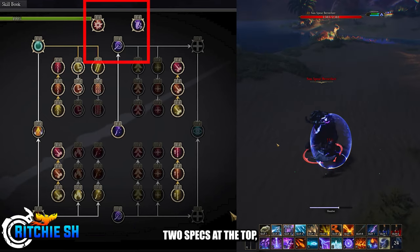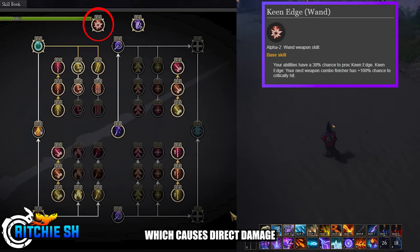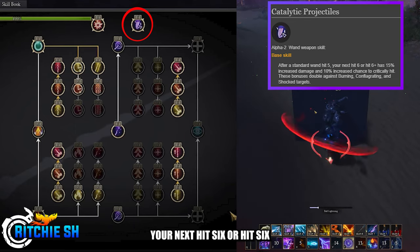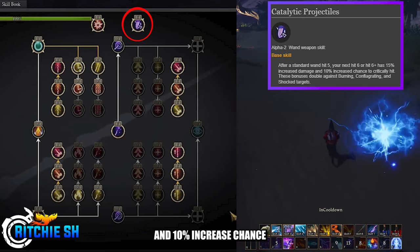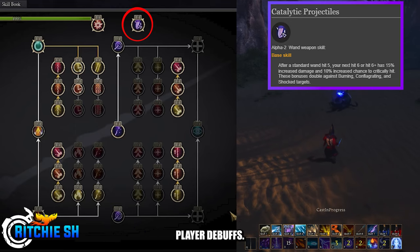The 2 specs at the top allow you to choose which skills you wish to unlock. The ones selected for this build are Keen Edge, which causes direct damage and healing abilities a 30% chance to proc, which will cause your next weapon combo finisher to have a 100% chance to critically hit. The one on the right is Catalytic Projectile, which after a standard Wand Hit 5, your next Hit 6 or Hit 6+ has 15% increased damage and 10% increased chance to critically hit. These bonuses double against burning, conflagrating, and shocked targets, which are all possible player debuffs.